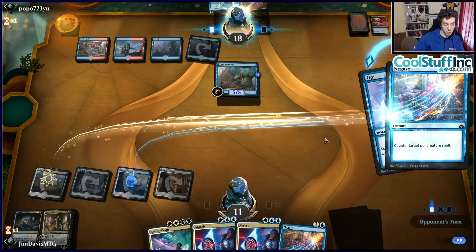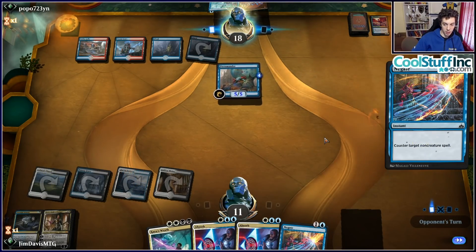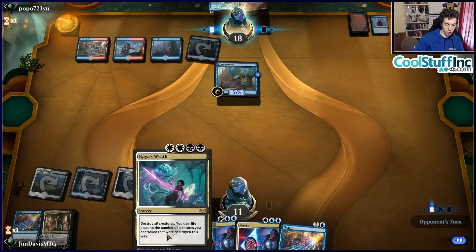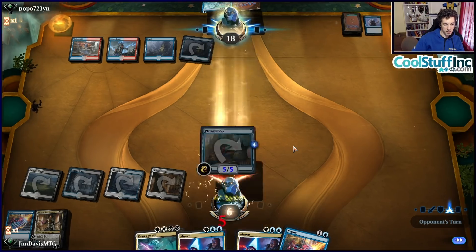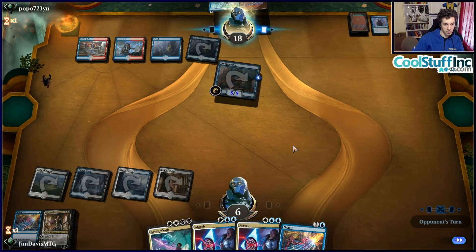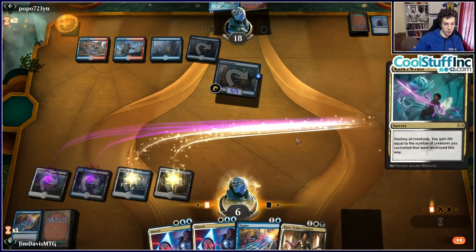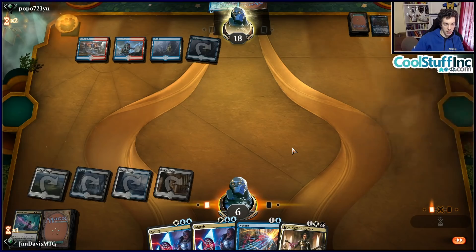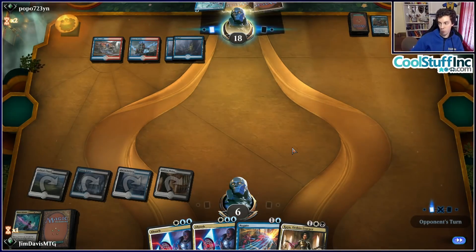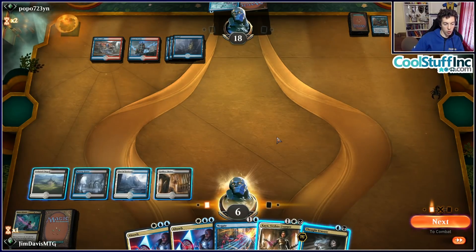After the Wrath, we get to recast Dovin's Acuity via Revitalize and keep rolling. We use Moment of Craving on their Lava Runner and Nightmare's Thirst on Chain Whirler, then just say go and Revitalize at end step. Gaining life is good against Mono Red — who would have thought. We're miles ahead this game. The deck can basically be any aggro deck and just wrath on four, gain some life, kill some creatures.